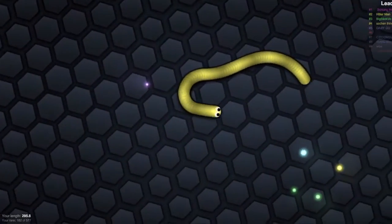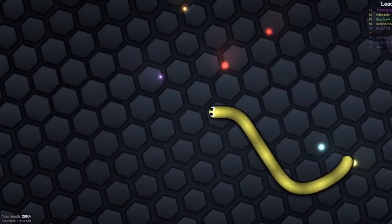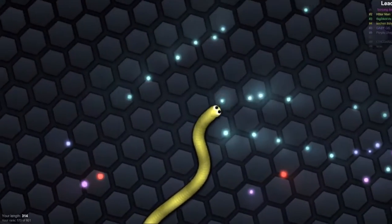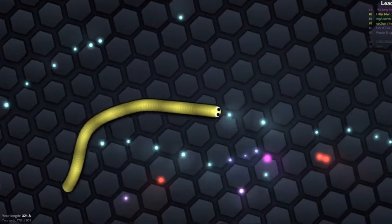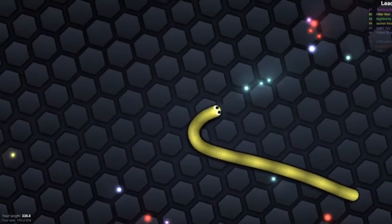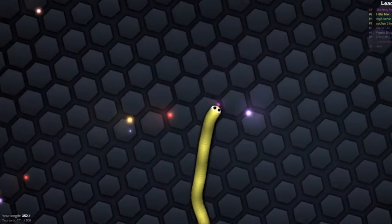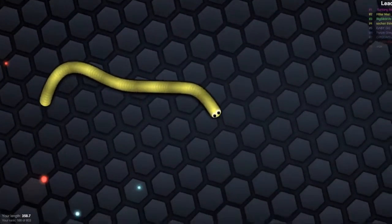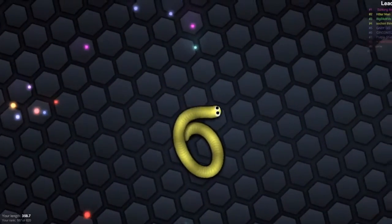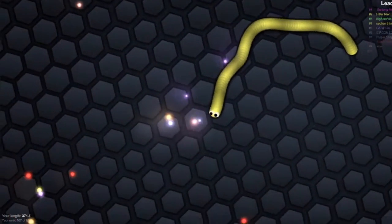Another tip: when you start off, you're smaller and fairly maneuverable. But the bigger you get, the more power you have, the slower you get. So you really have to take that into account — you're not going to be doing hairpin turns to knock people out. You're going for the long game, true worm-slash-snake form. You're trying to encircle people, put them inside your body, circle them up and take them out. As you get bigger, it becomes much more effective.